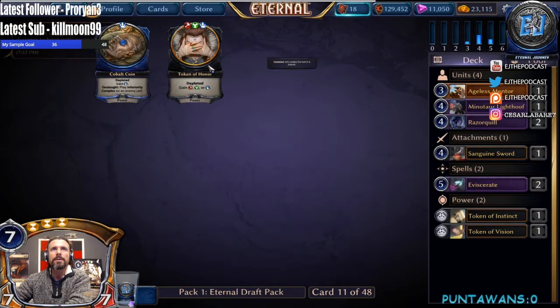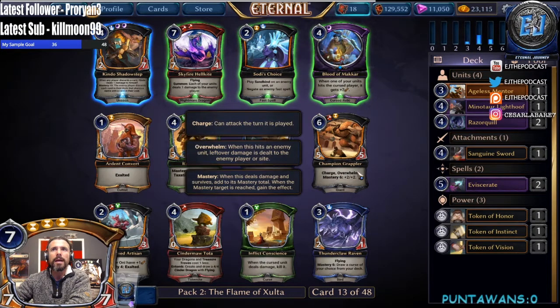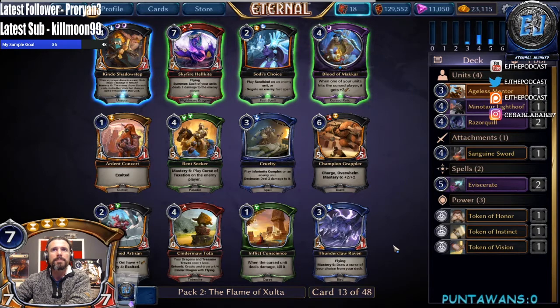Take the token though — I don't see us playing it. And a Bren Scrying, so I'm not super happy with pack one. Let's see if we're able to pull something off later on. We have a Clean Artisan, a Grappler, and then a Hellfire or a Skyfire Hellkite. We have Blood of Makar that somewhat combos with Razor Quill, and they also have a Kindo Shadow Step. I think we probably take the Grappler here honestly — out of all these cards, double fire seems a little tough.